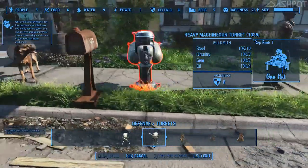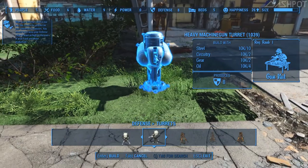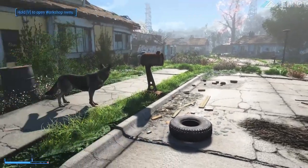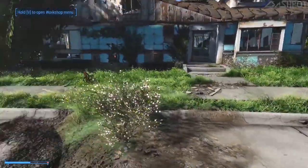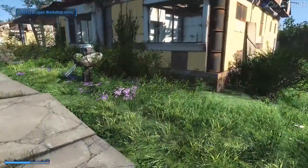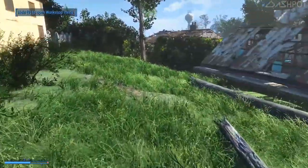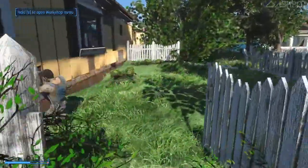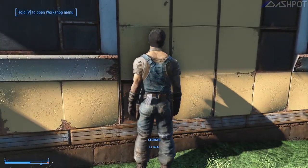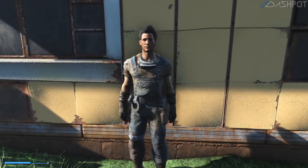I'm not really sure how the settlement-being-attacked thing is supposed to work. You guys feel better now that you have some protection? Where did Sturgis go — wasn't he just standing right here? I finished — don't you want to tell me what else to do? Thanks for doing that. I'll sleep better at night knowing we have some defenses set up.